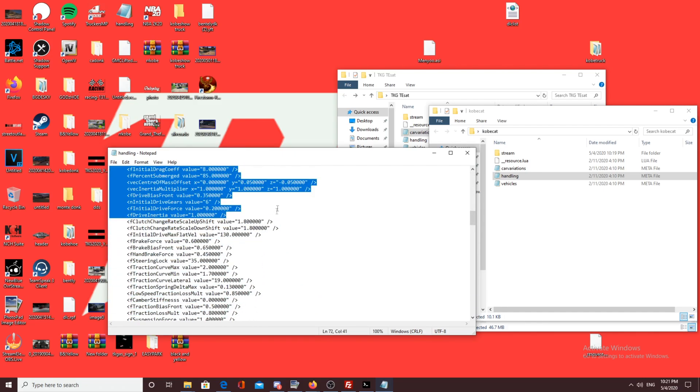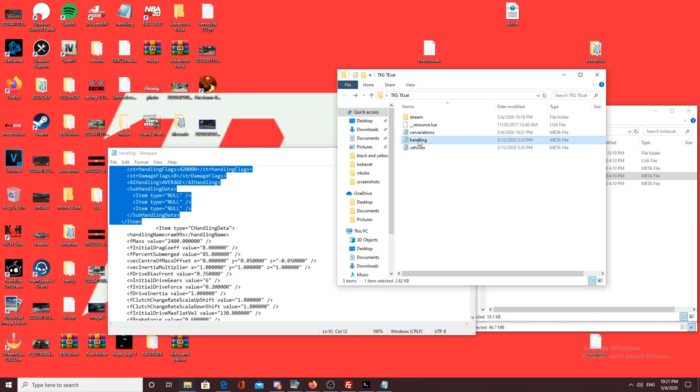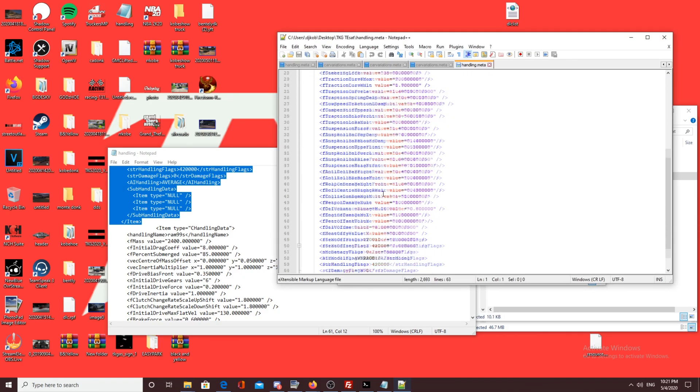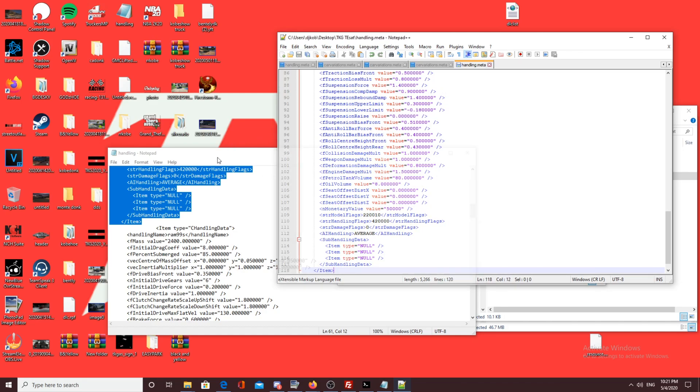For the handling meta: the builder who sent me Kobe Cat already included a combined handling file, but it had an extra car — the RAM SS — in it that we don't need. So just copy item to item from the car you want, go to your handling meta, edit with Notepad++, click undo if you made a mistake, paste it in, then Ctrl+S to save. You're done with handling.